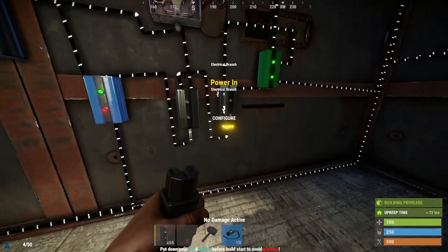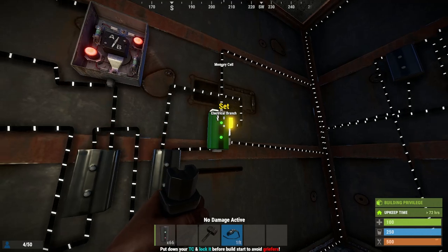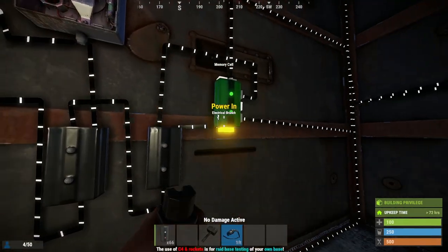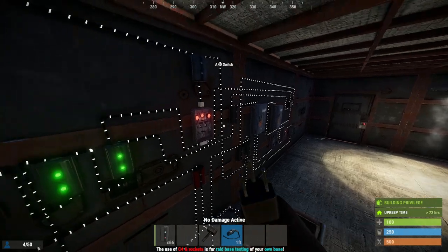Once you've got this hooked up, you're going to want to run this branch out to the SET of the memory cell — just two is all you need there. The remaining power out you run into the power in of the memory cell. Now let me come over here and drop down all the electrical components.